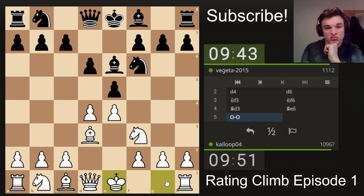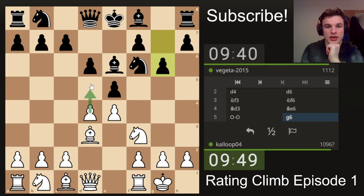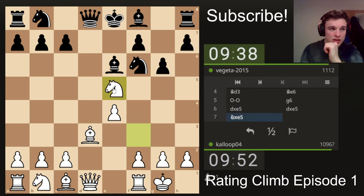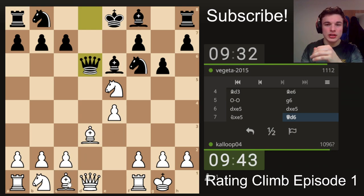Bishop D6. Let's just castle — no need to do anything fancy. I can play D5 at any time, and I can also just win the pawn, which I think we're going to do because there's no Queen trade anymore. Let's just take the pawn. For a bit of context, I'm rated 2200 on Lichess on my main account. My official ECF — English Chess Federation — rating is around 1950 classical, so that counts for a bit more online.